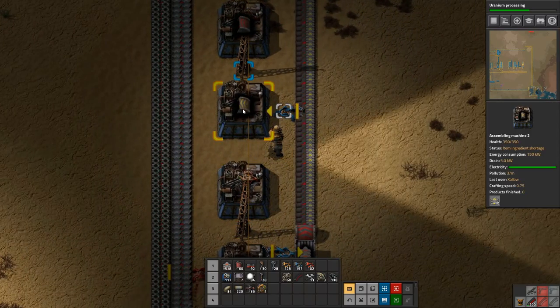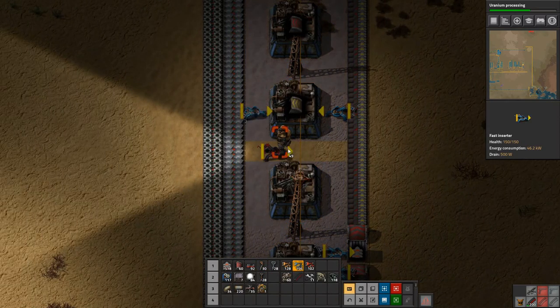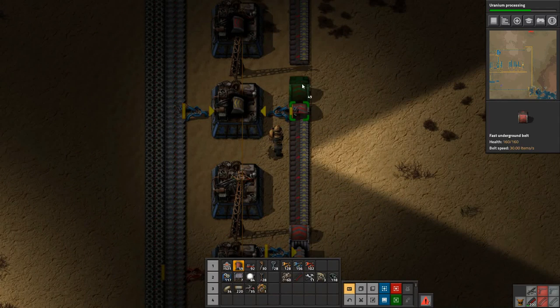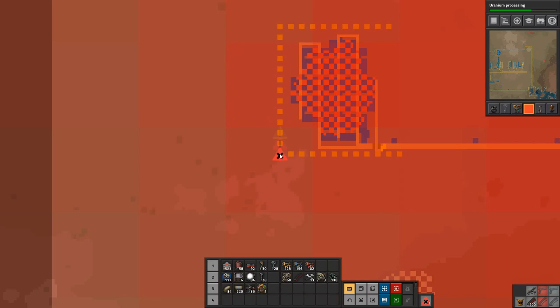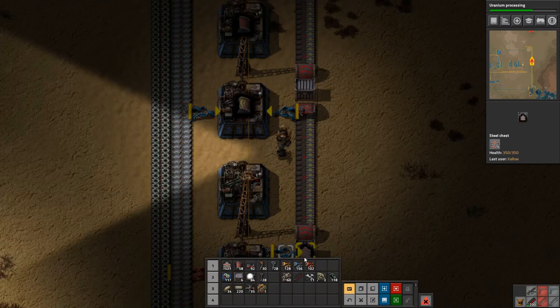This one needs iron plate as well — we'll give that and again go underground and have an output. Something's being destroyed — we need to go give them some ammo I think. Hopefully they're not destroying more than that one, that would be bad.